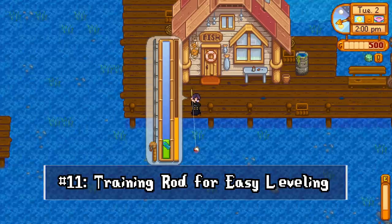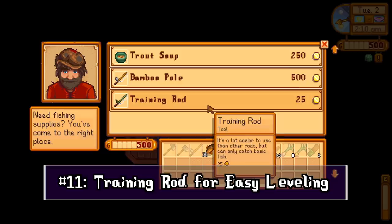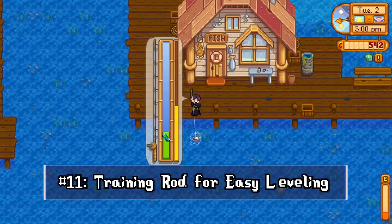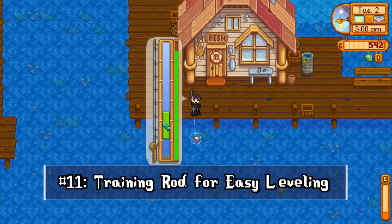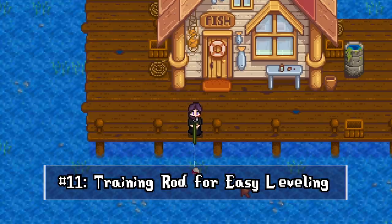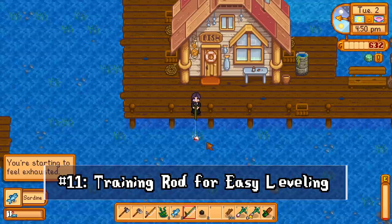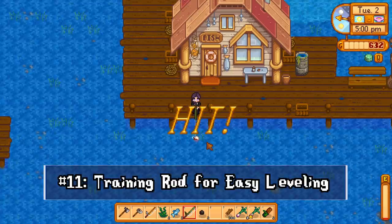Fishing can be tricky at low levels with a hand-me-down rod. With the 1.4 update, there's a new training rod — don't overlook it. It only catches low-level fish worth less than 50 gold and doesn't improve quality, but you can use it to build fishing experience fast. A common method is to cast close to you for time efficiency and aim for perfect catches, which is much easier with this rod. Experience gain is the same as any other rod — very helpful for leveling up to buy a better rod.